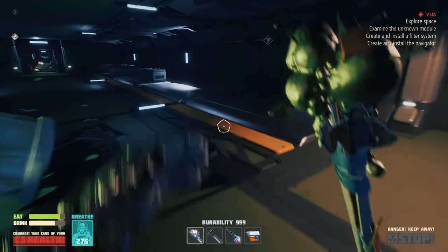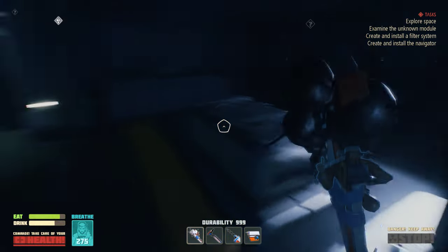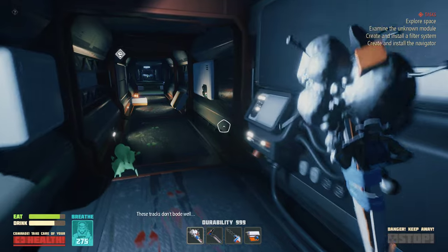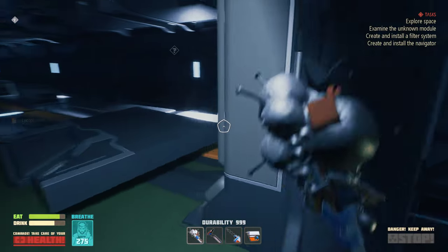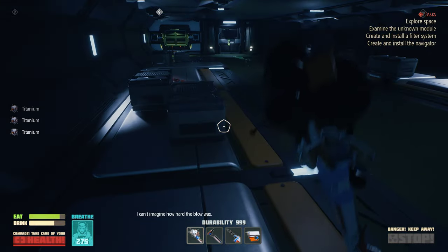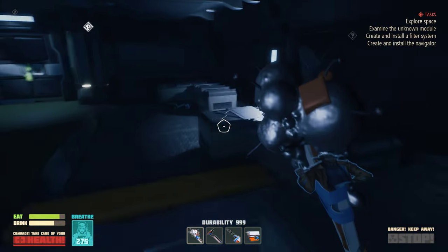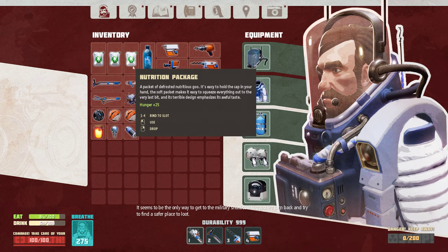This door is locked. There are some filtration things that I need to find in order to repair the shuttle. I find some lactoplasma, titanium, two magnets. It seems to be the only way to get to the military shuttles. I suggest we turn back and try to find a safer place to loot. Turn back, dude - are you crazy?